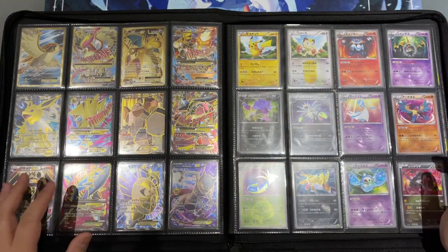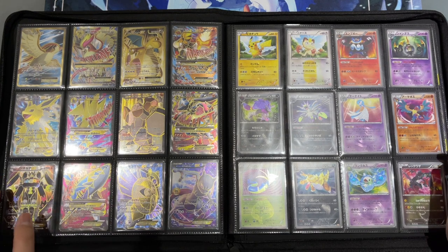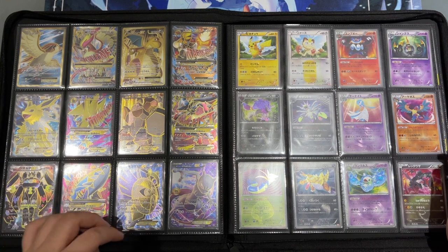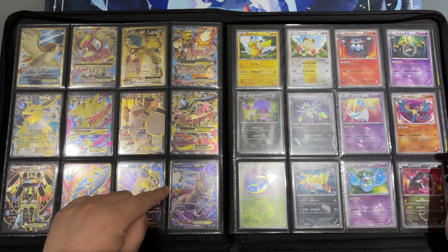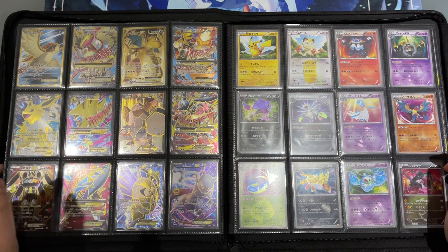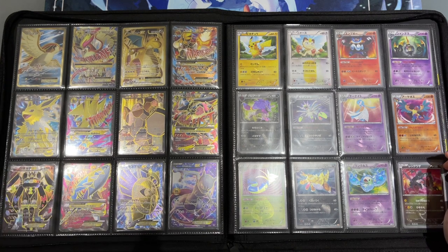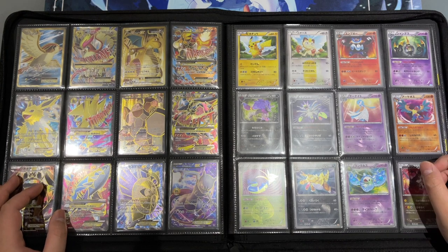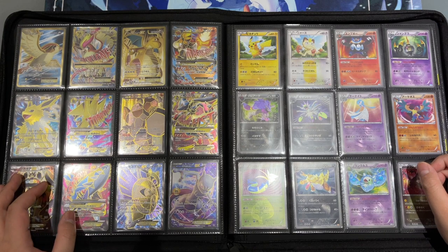Then we mark the end of the X and Y era with the Best of XY set, which has a few more full art cards as well as the Battle Festa Mewtwo. I've been looking for this card for a long time — it's really expensive, but a really nice seller gave me a great discount, so now I also own this awesome Mewtwo. To mark the end of the EX era I finish these pages with the Ultra Rare cards.